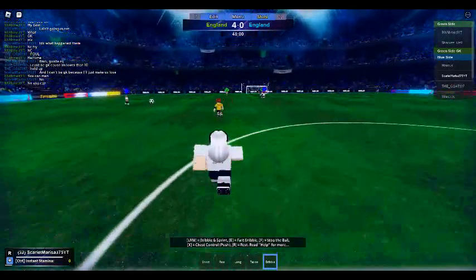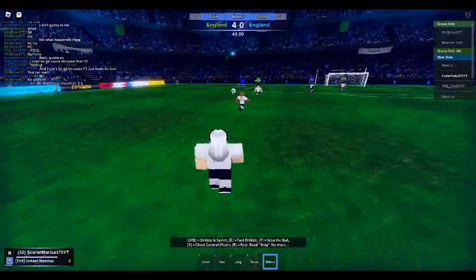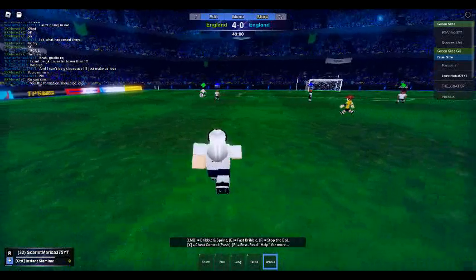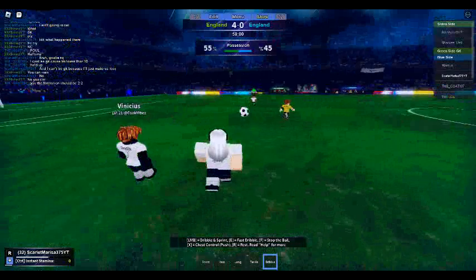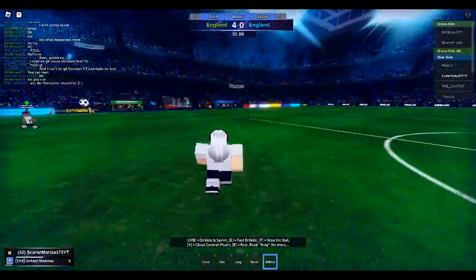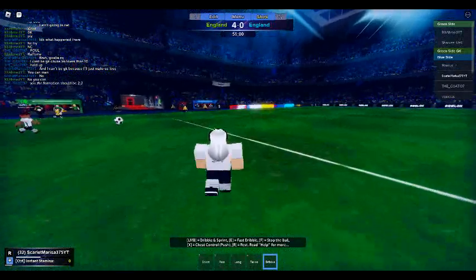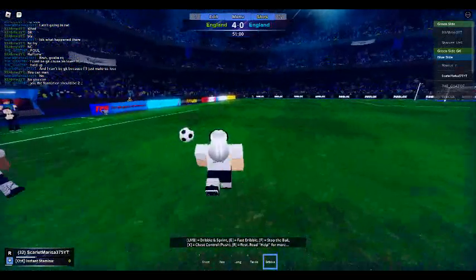The ball is in the green team's half. Looking at the possession stats, we can see the green team are doing very well — they've got the blue team piled under pressure, the blue team not having much of the ball. Something's got to change here within the blue team, else all I can predict is a win for the green team.